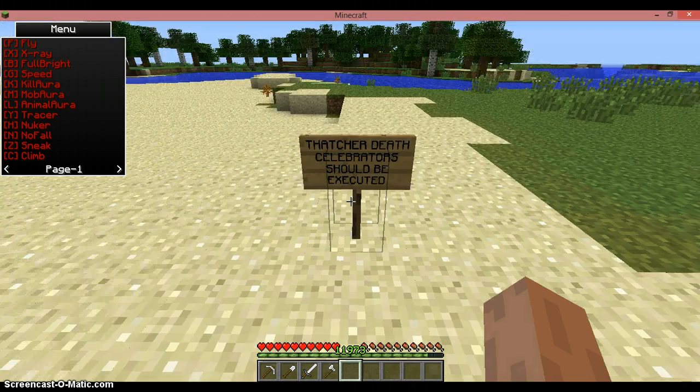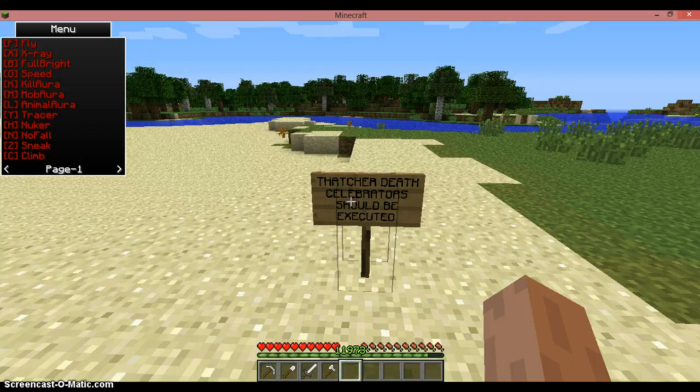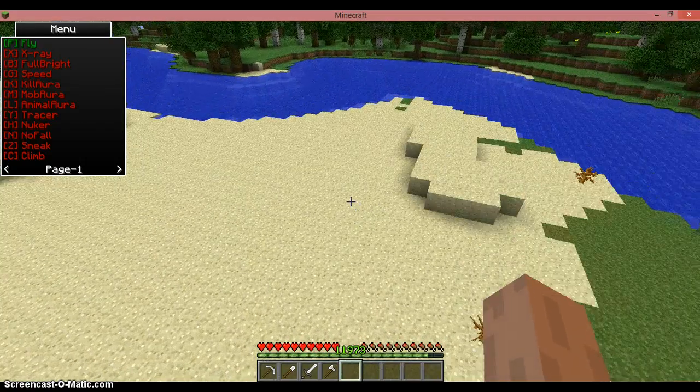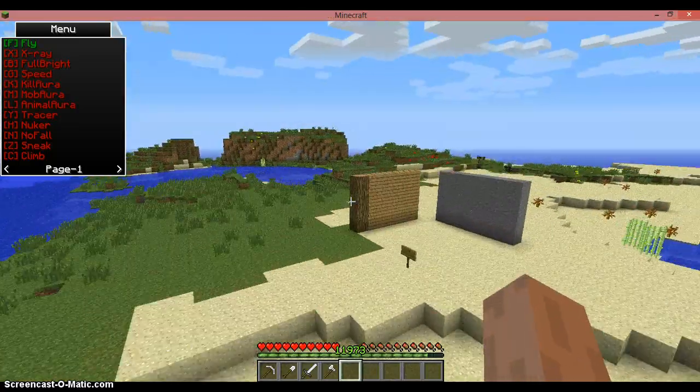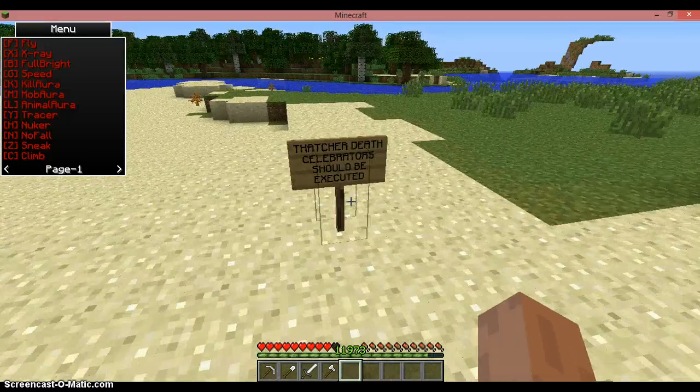So I'm just going to show you the first thing. If you're on survival mode, on a survival server, you can fly — just hit F. It's just like creative mode flying, just W forwards, a bit nippier. Then just click F to disable it — you will die.